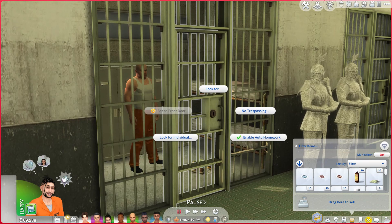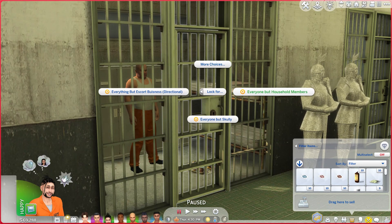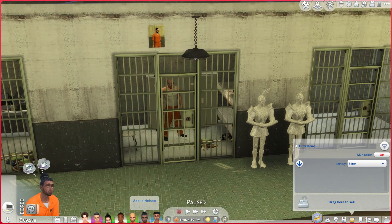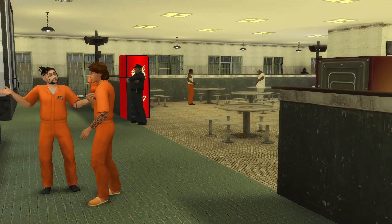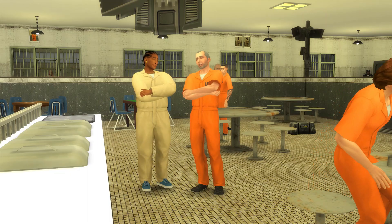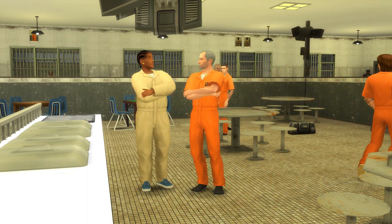Make sure you lock your doors to only allow your sim and your sim's roommate to access that particular cell, so people aren't in and out using your bathrooms and eating your food. The last thing you have to do is assign your beds. That's the end of part one — be sure to check back for part two where I'll explain how to play as the warden, how to do mug shots, and give you some gameplay ideas. Thanks for watching and I'll see y'all in the next video.